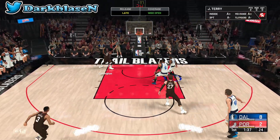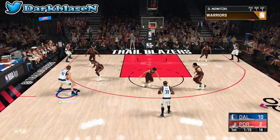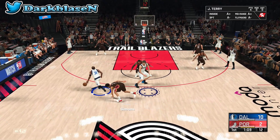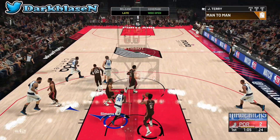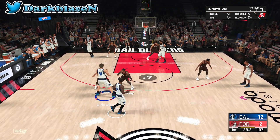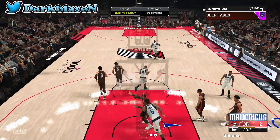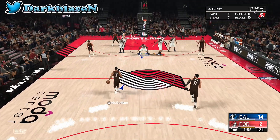You got Dirk Nowitzki, Jason Terry, Tyson Chandler, DeShawn Stevenson, Caron Butler — all these guys can shoot. You also got Jason Kidd and Shawn Marion. Dirk is all about posting up in the post — you can't stop that especially if you got a mismatch. You gotta abuse Dirk with mismatches.